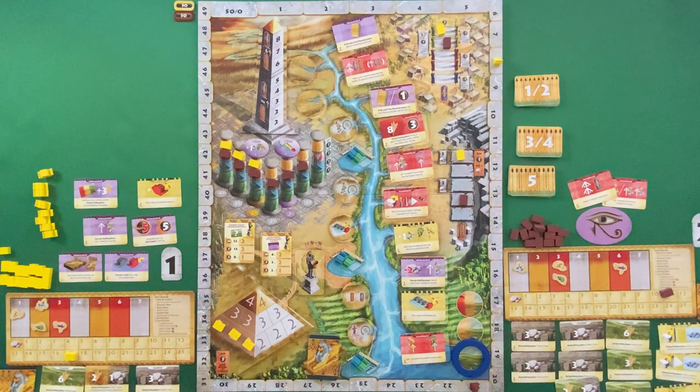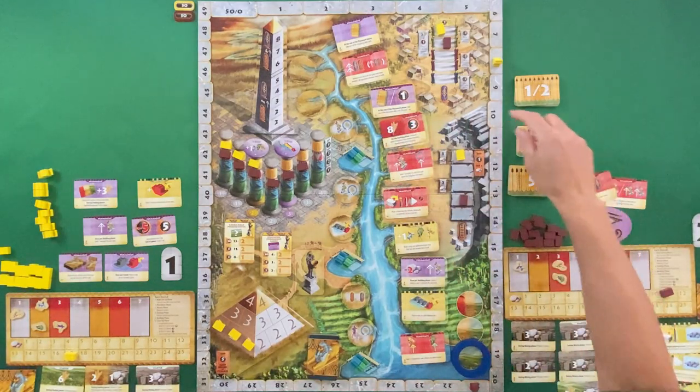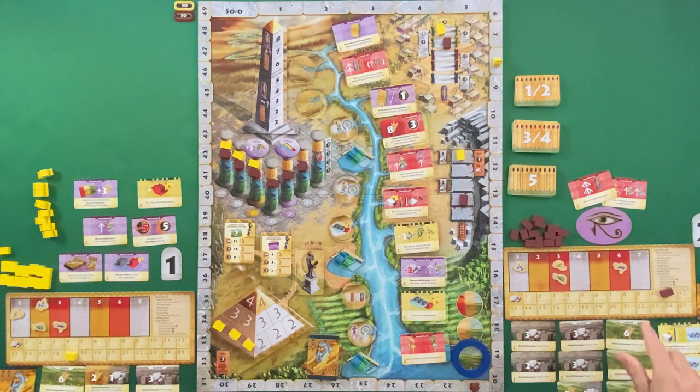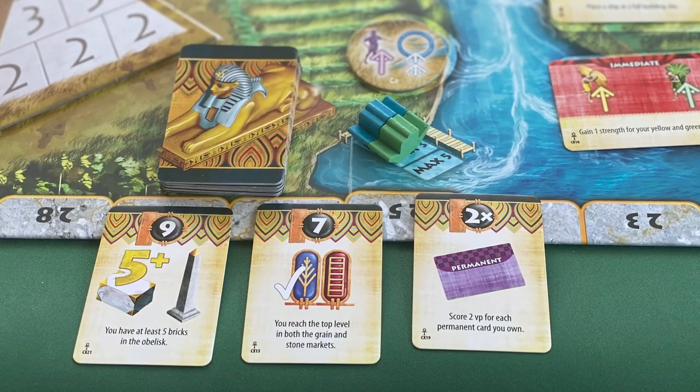Every time there's a mining phase I'll increase my stone to spend on building. Classic euro — you also have to feed your workers. There's a feeding phase and you need enough grain; as you upskill workers they cost more. Action cards change every round, progressing from rounds one to five. Earlier cards give tableau-building and engine-building abilities; later cards are more like rewards and ways to break the game. Finally, there are end-game goals on the Sphinx cards — they give bonus VP.